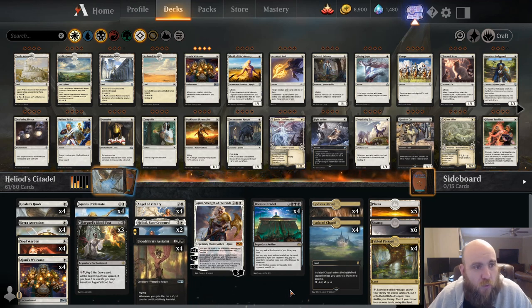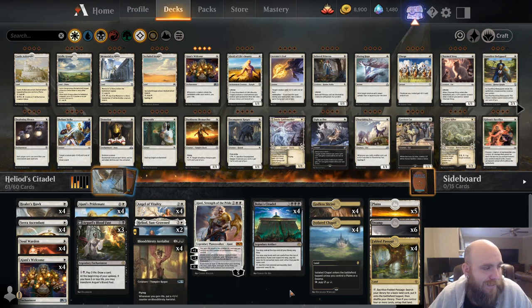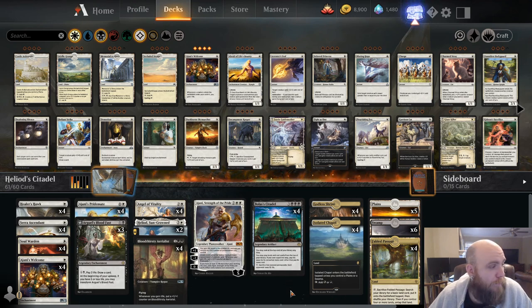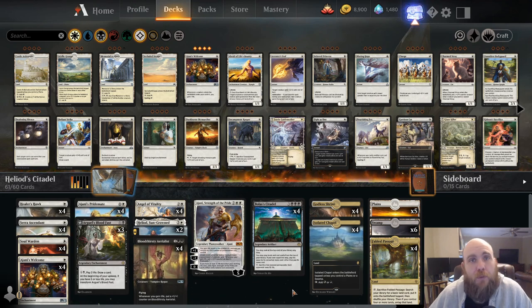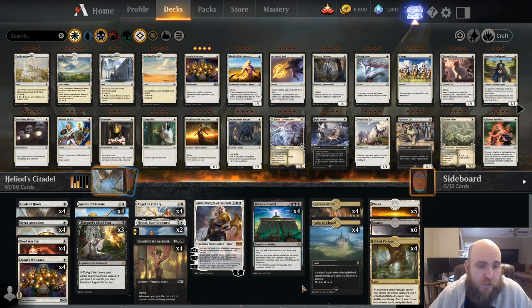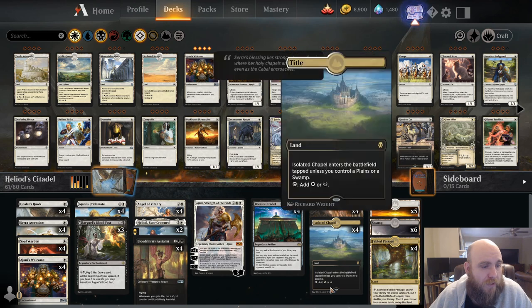Rounding it out, we're only playing 23 lands because we don't really need a lot of land — everything's really low to the ground except for Bolas's Citadel. And we don't really want to draw too many lands once we have Bolas's Citadel in play. Remember, the giveaway is going to be at some point during this video with all the rules. Don't want to give away the time — you're just going to have to find it yourself. Make sure you watch the whole thing, and make sure you stay until the wrap-up so we can talk about the deck.